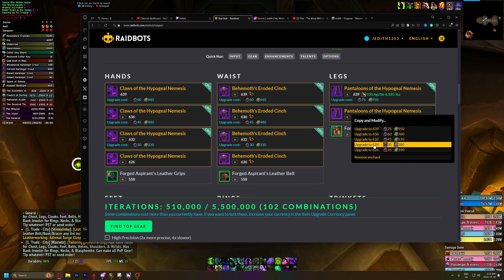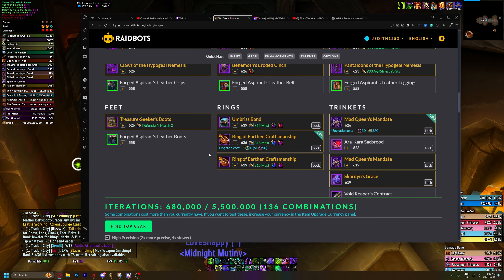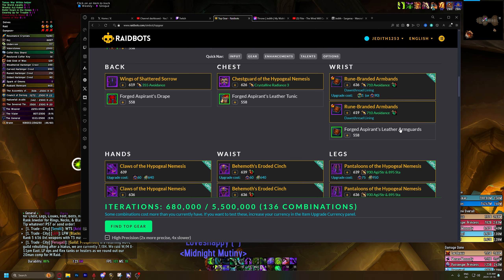So let's do this for the pants as well. We can't do this with the crafted items — so our ring and our bracers, we can't do that because there's no in-between. 619 is where you get with groomed harbinger crests, and then 636 is the step up at gilded, so there's no in-between.